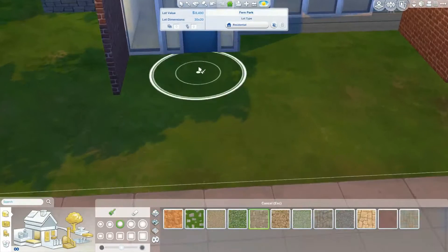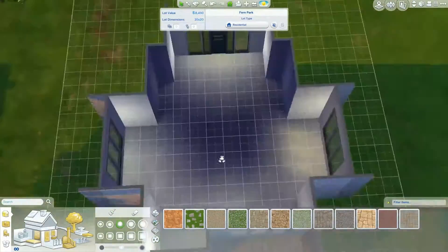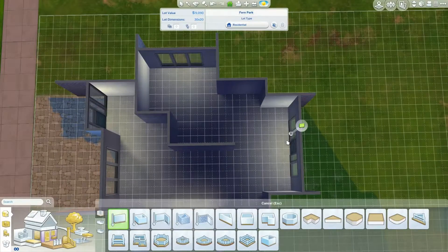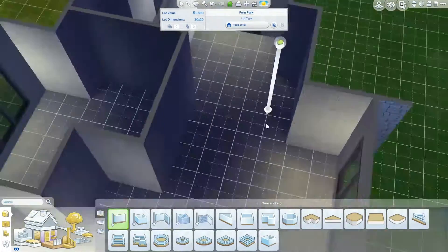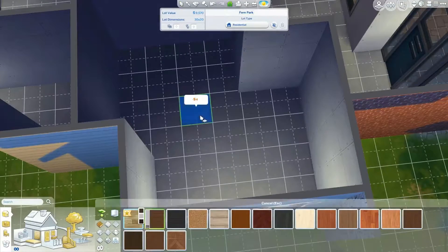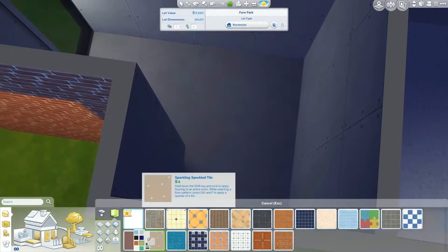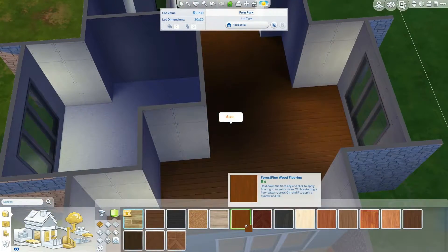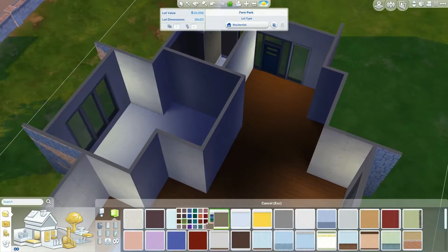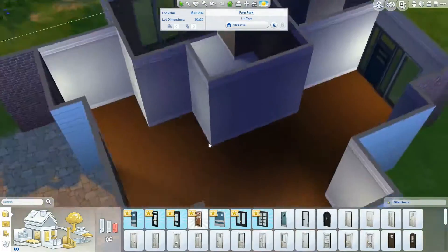The appliances like the refrigerator and stove are very cheap, so if they break a lot I'd advise you to replace them when your sim has enough money. This house is basically for one sim or one husband and wife, because there's not enough space for an extra child unless you expand. It's on a 30 by 20 lot, so it's pretty small.